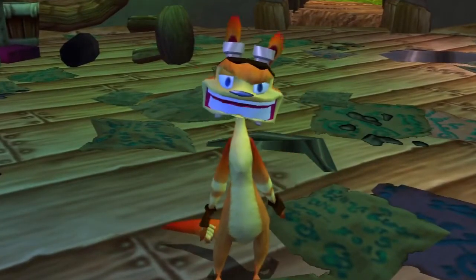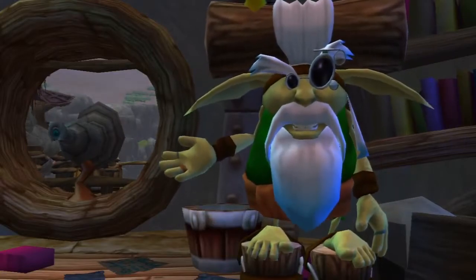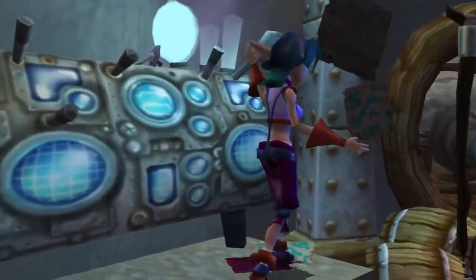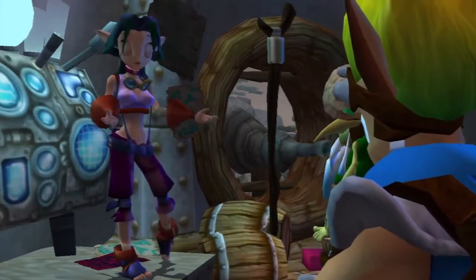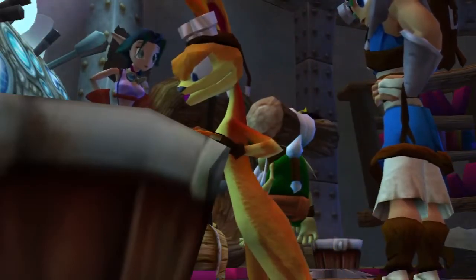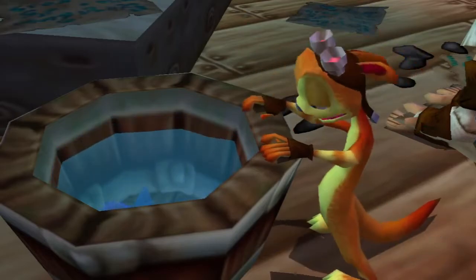And Daxter, start cleaning up in here. And don't forget the corners. Apparently, the Precursor structure just off the coast leads to an underwater lost city. The Blue Sage has been trying to figure out how he can bring one of the chambers to the surface. But he was never successful. You should check it out.